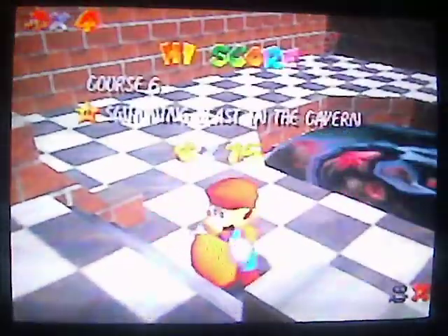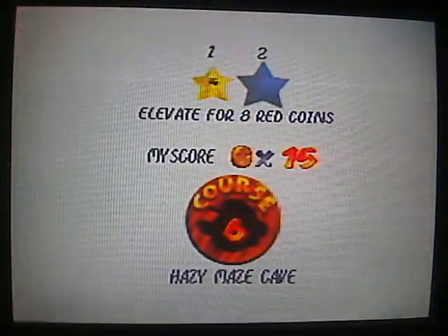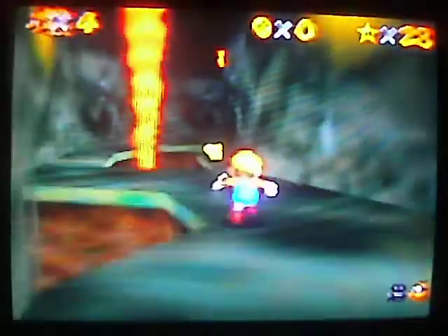Pretty easy. Alright, so star 2 in this place is going to be... Elevate for the red coins. You're gonna take it the other way, this way. Just follow this path. Right when the fire goes down, you're gonna jump. Pretty easy. Alright, so go to this pole, slide down. It's pretty far down, and you're gonna think you're gonna hurt yourself, but you're not.